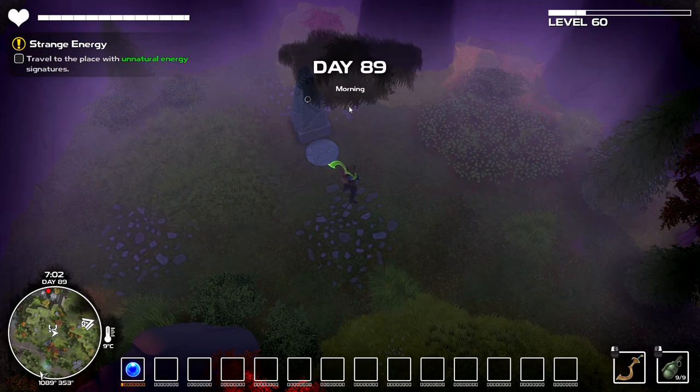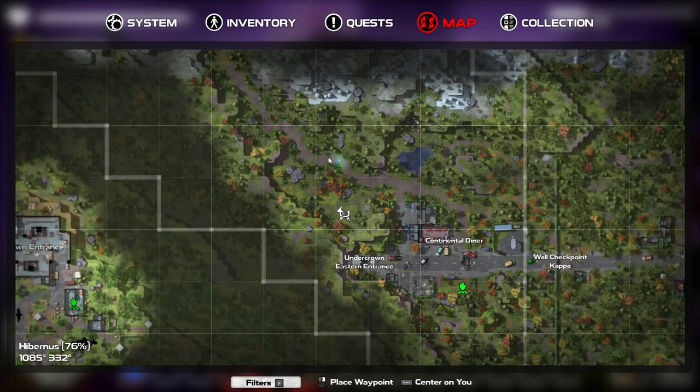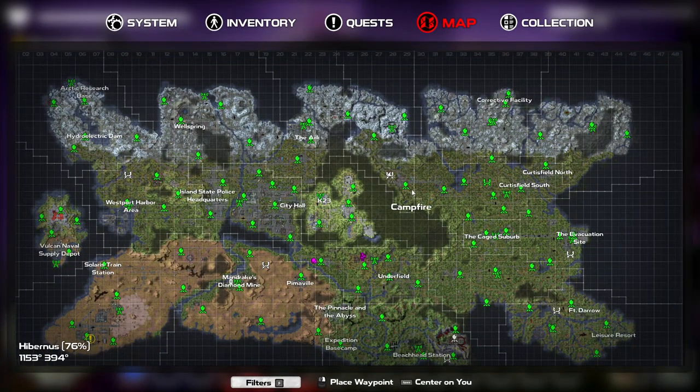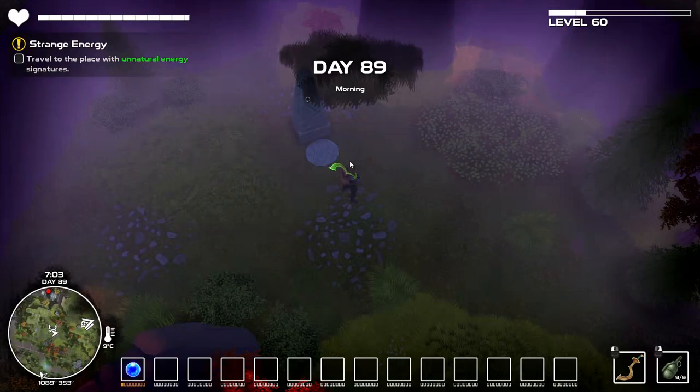Hello, so it's day 89 and all we have left to do is the obelisks. Well, we have a lot of other things left to do as well, but for now we'll do the obelisks. We'll probably get 3 or 4 done in the video, I'm not sure, we'll see.